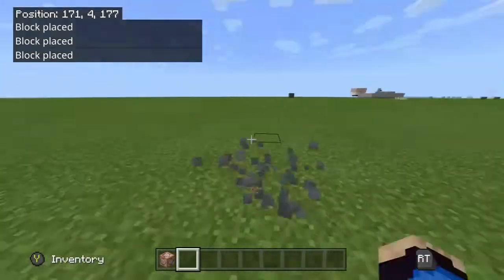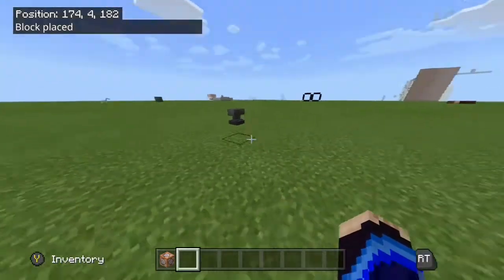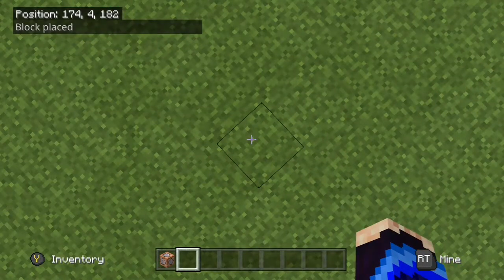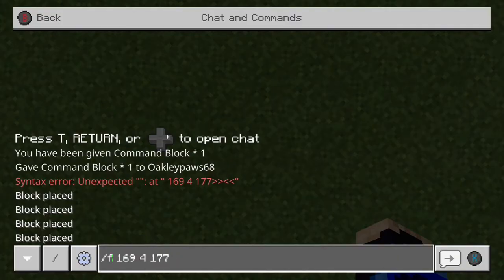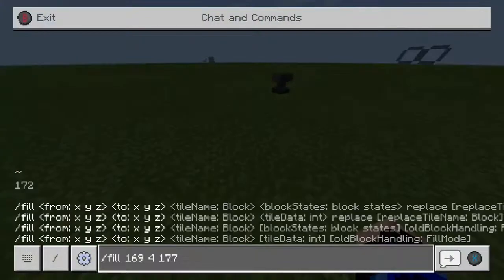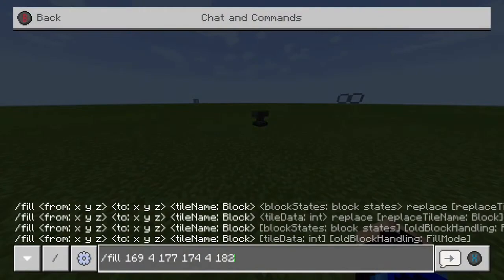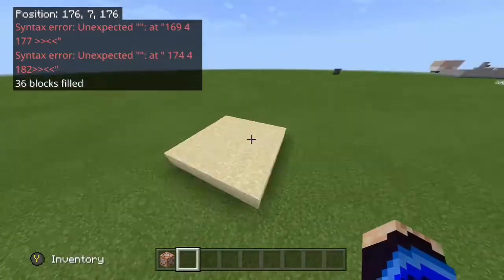I hope that helps you understand how setblock works. Now we're going to go on to fill. Slash fill is pretty similar, but unlike slash setblock, instead of doing a singular block, you actually have to do multiple coordinates because slash fill focuses on an area of blocks. Start your command with slash fill in chat — with just one coordinate it doesn't actually work. You have to select two coordinates because it's making an area. The first coordinate is where the anvil is, and the second is where I'm currently at. I'm going to make this area sand — and as you can see, it made an area of sand from that anvil to where I was.